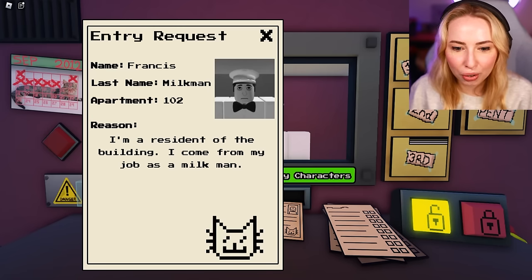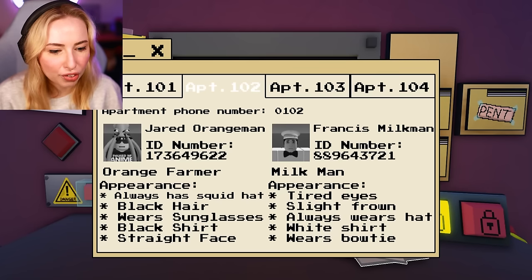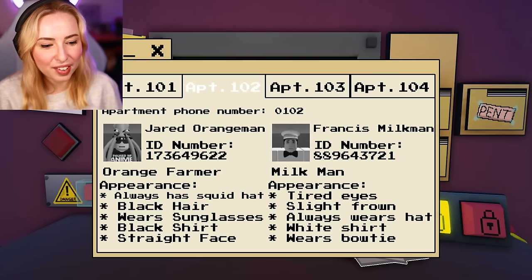They don't look anything like them. So, date — yes, fine. Apartment 102. I'm a resident in the building, I've come from my job as a milkman. So I'm checking 102: tired eyes, slight frown, always wears a hat.